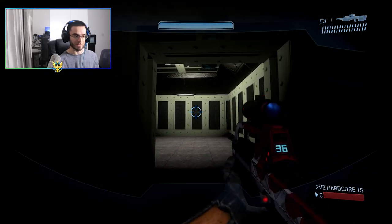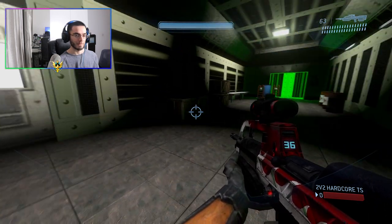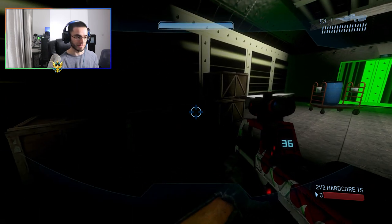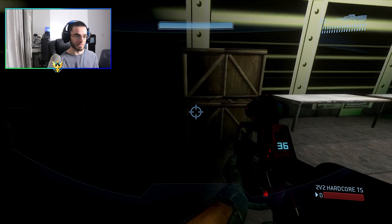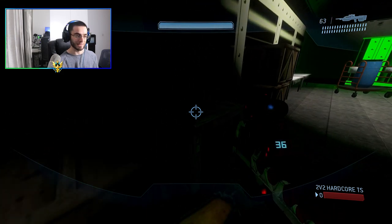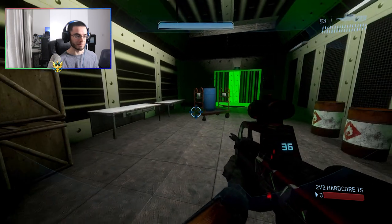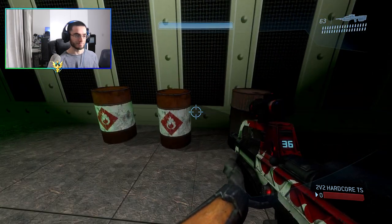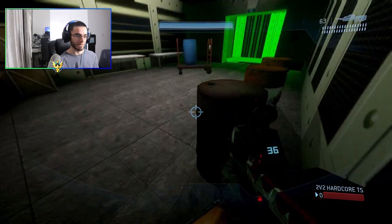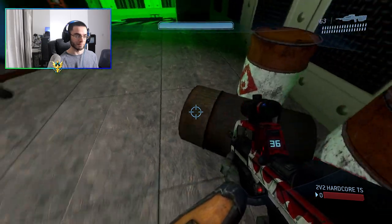We added the door animations from Half-Life 1 — you can see those door animations right there. Here we have the crates from Half-Life 2. You can't see them too well because it's dark, but you might be asking — can you break them? Yes, you actually can break them; they have their own chunk pieces. I'll show you upstairs since it's too dark here. We also have another barrel from Half-Life 2.